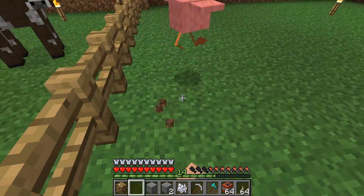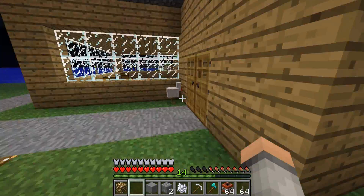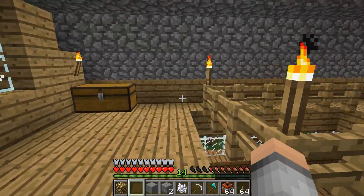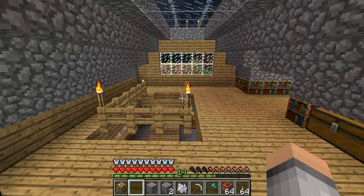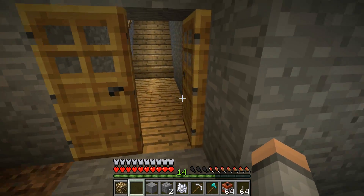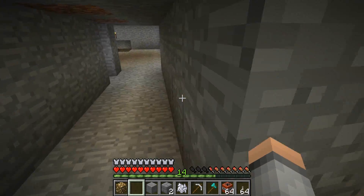The house looks totally different now — it's a bit bigger. I wanted to make it look better because it just didn't look good at all. I've got beds here, chests everywhere, and the cool thing is the roof is made of glass. I've also got a little storage area here for my mining. I just wanted to show you guys what I did while I wasn't recording.